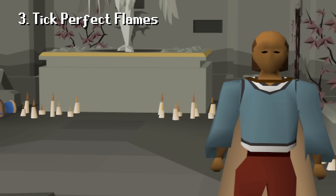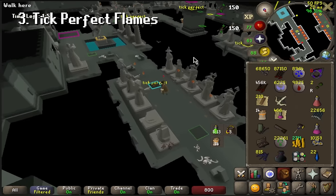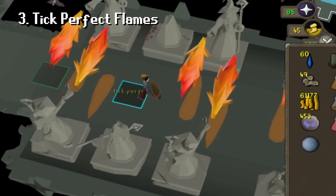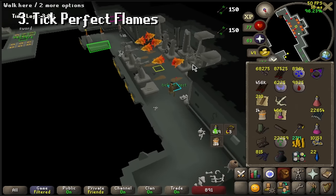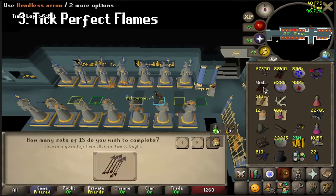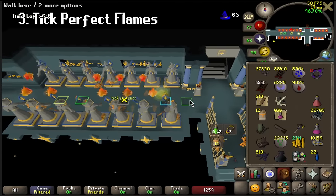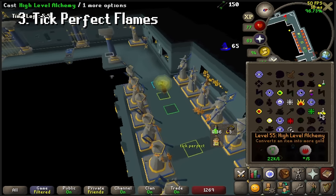Third: tick perfect flames. This is something you will hear me say quite a lot when explaining the floors, and understanding this is crucial to getting certain skips. What I mean by tick perfect is that on the same tick that the flames go out, you move into where the flames were. The statue's fires last 4 game ticks on floor 1 through floor 4, and become 1 tick faster on floor 5. This timing is fairly easy to pick up on, but it can be tricky to do consistently. I urge you to try and do this on every set of flames unless stated otherwise.